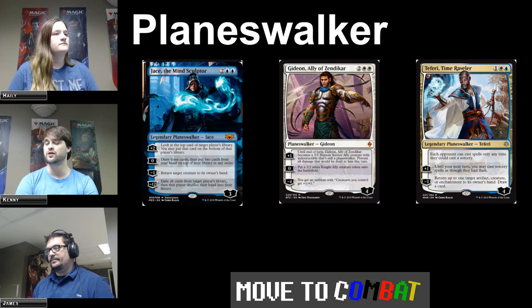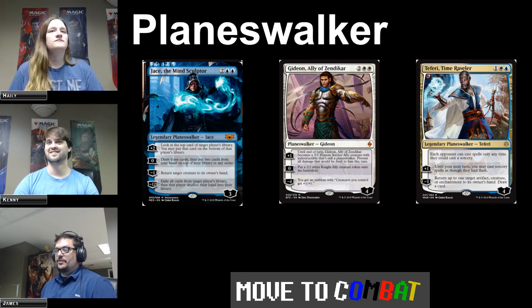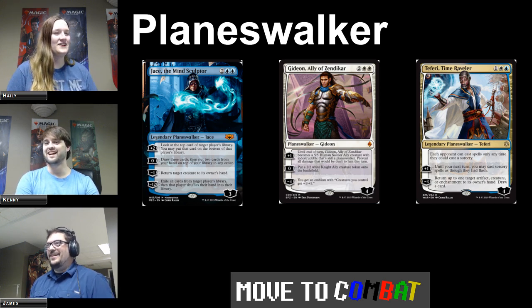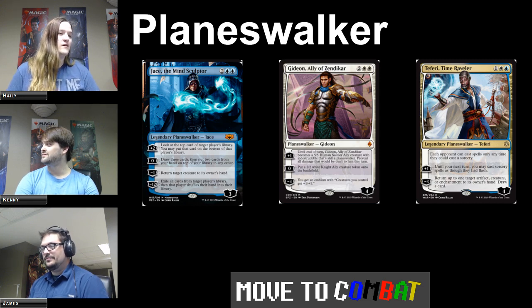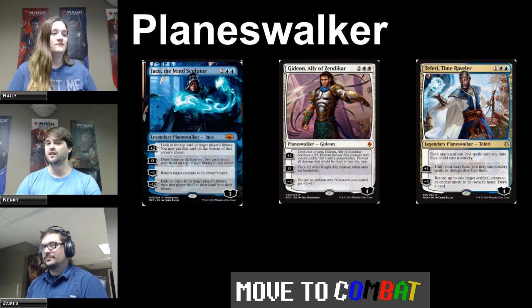A Planeswalker is basically a character card. You get to play a named character from the Magic universe. Each Planeswalker has loyalty abilities, which add or subtract loyalty, and they have a starting loyalty counter. You can only activate one of their abilities — once per turn, at sorcery speed. Each ability either adds or takes away points. You play the Planeswalker, it has a loyalty count in the bottom right corner — that is how much loyalty they start with, which you use for its abilities.